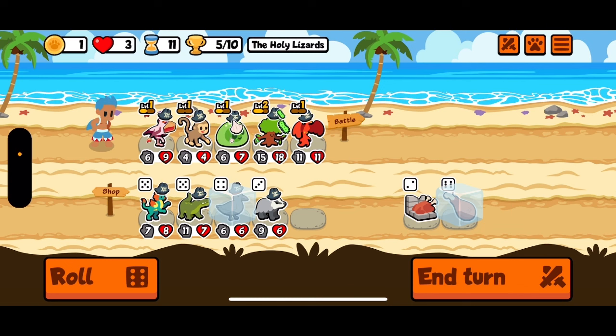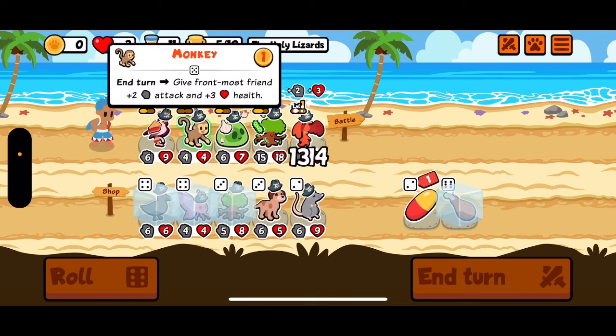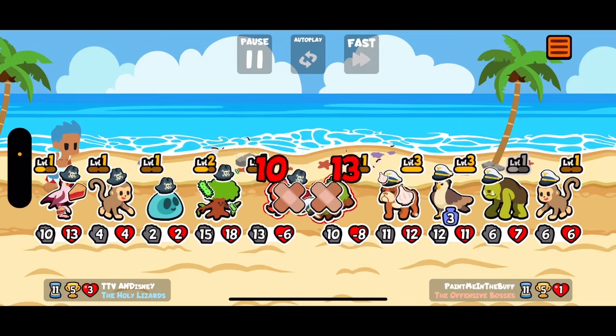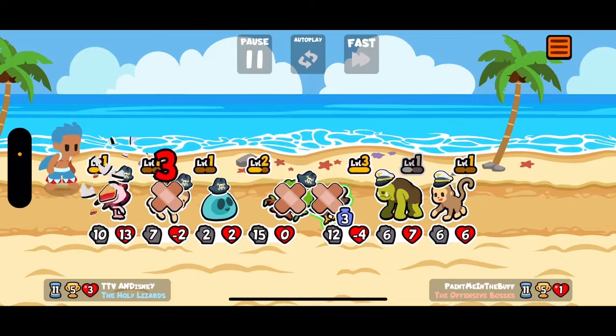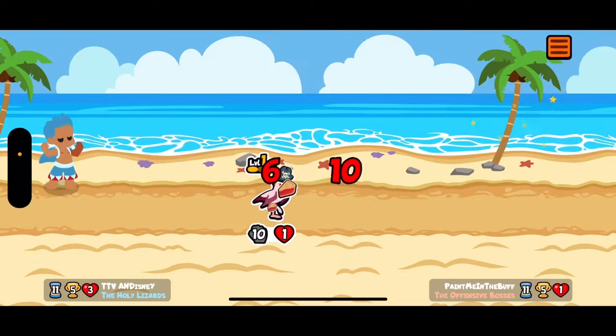I think we can get rid of the monkey. We can get you level three. Take the fairy maybe — I don't know if the fairy is the right move. Dang it, that's not good. That's even worse. Are we okay? Just barely — nice.